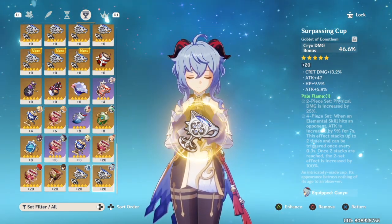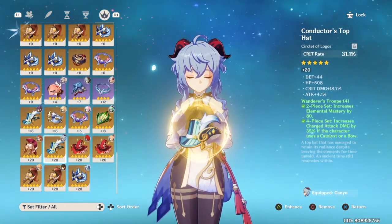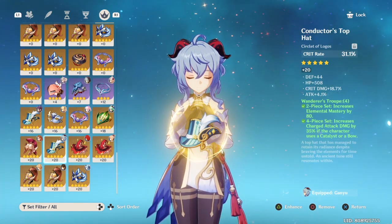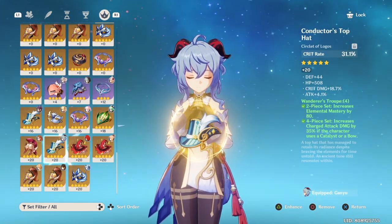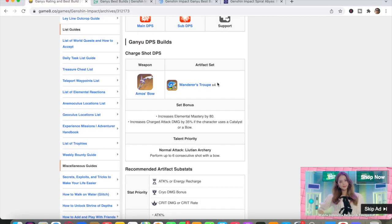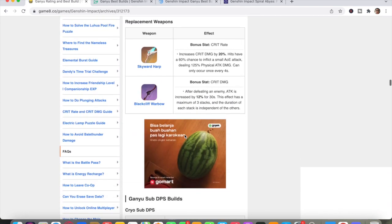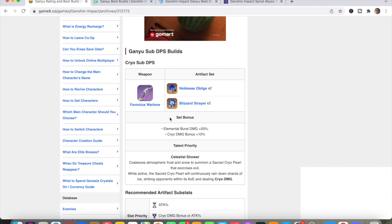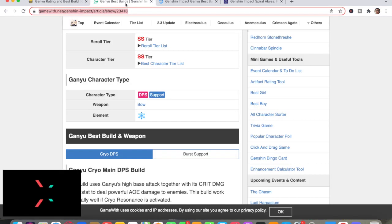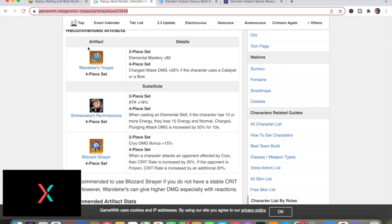For the Goblet, prioritize Cryo DMG Bonus as the main stat, with the same substats: Crit Rate, Crit DMG, and Attack%. For the Circlet you can prioritize either Crit Rate or Crit DMG, with the same substats. If you want to build her as sub-DPS, you can use two-set Noblesse Oblige or two-set Blizzard Strayer.